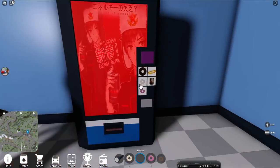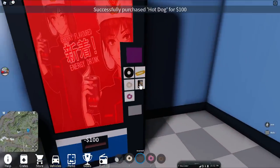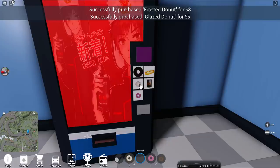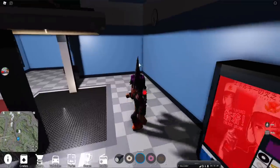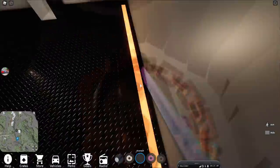Then soda again. So let's just buy that: chocolate donut, hot dog, soda, strawberry donut, glazed donut, hot dog, cola. If your volume is on, you're going to hear whispering, and then it's going to flash green real quick.